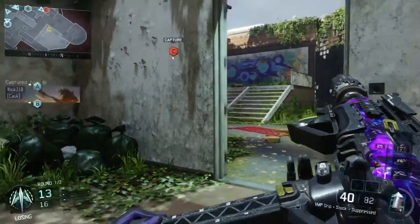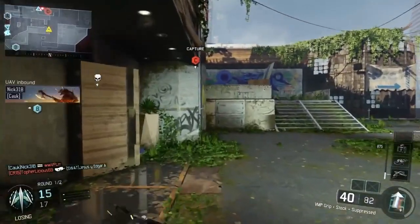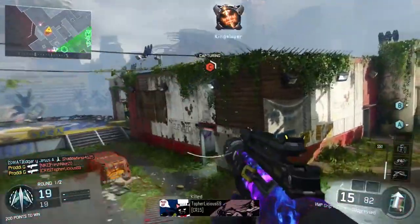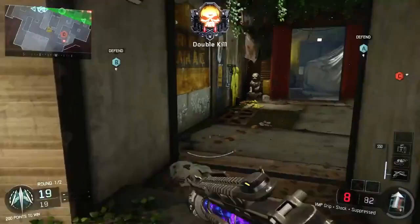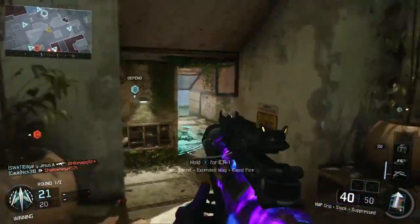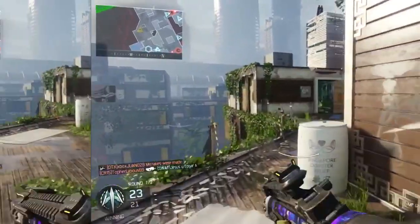You guys see that connection interrupted right there — watch this lag. I'm about to hop on this flag, pick up two kills, and then run away because I feel something coming. Oh my god, I had to get out of there. I knew that situation wasn't going to work out for me. Pro tip right there: if you don't like a situation, just get out of there.